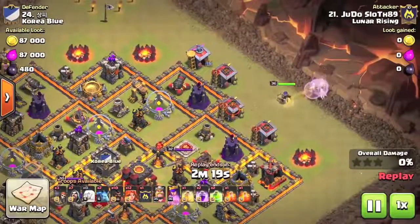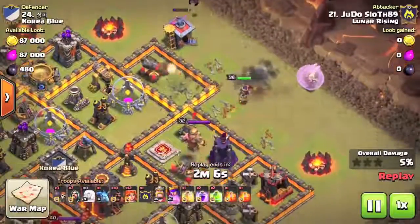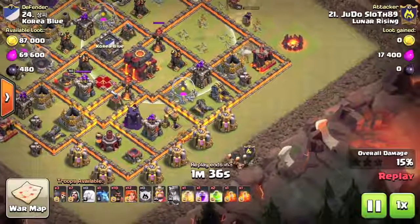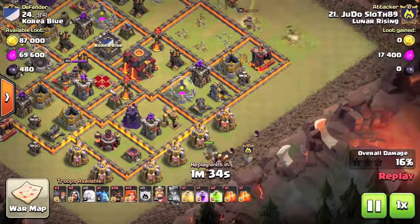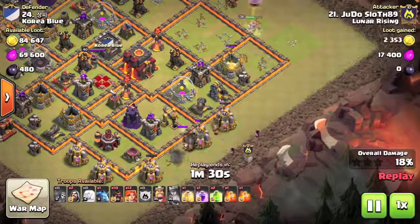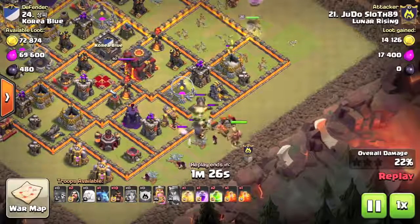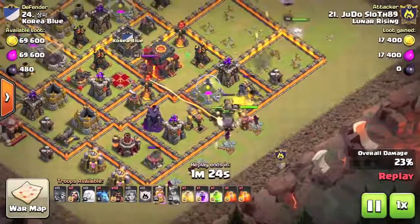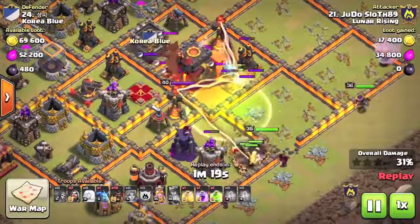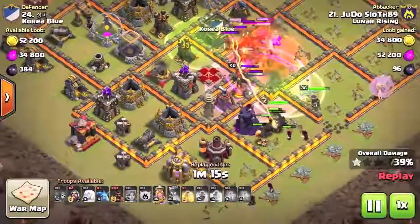The queen walk in itself can be used as part of a funnel. In this example I take out the northeast area of the base, then bring in giants to distract along with a couple of wizards to take out the elixir collectors, and then I can be guaranteed to bring my Valkyries in and send them straight into the center of the base. Once I have that compartment open, the nearest structures and what they will be drawn to are all of the buildings within the two compartments. A jump spell then provides access straight into the core of the base where the town hall is.